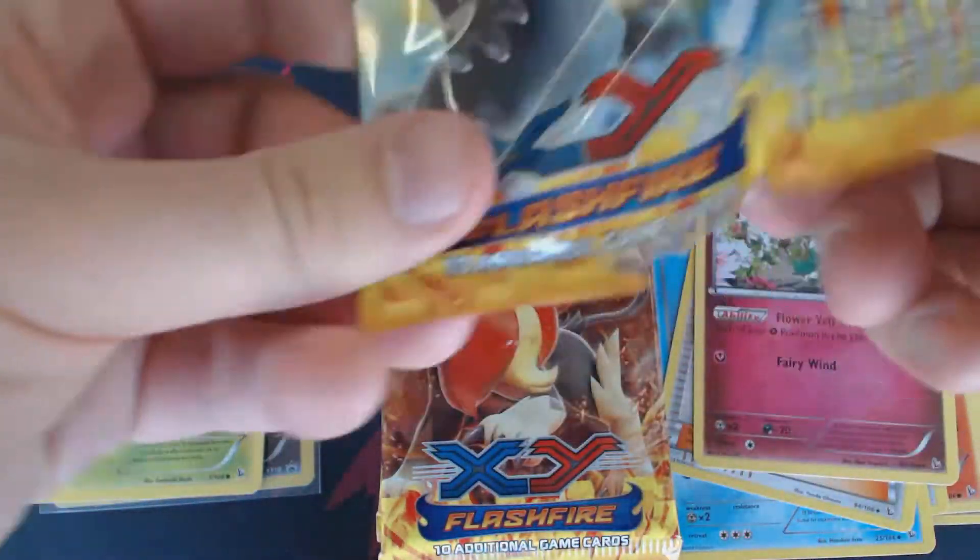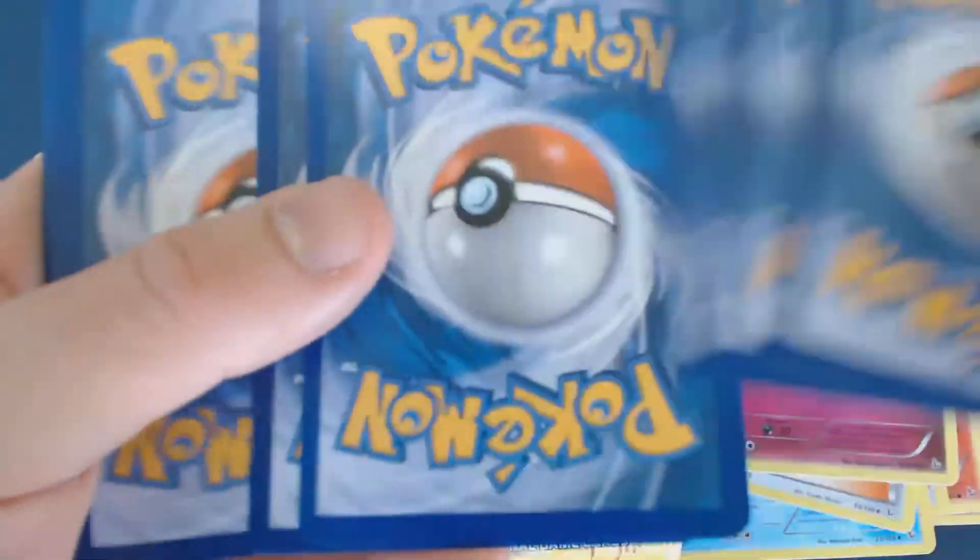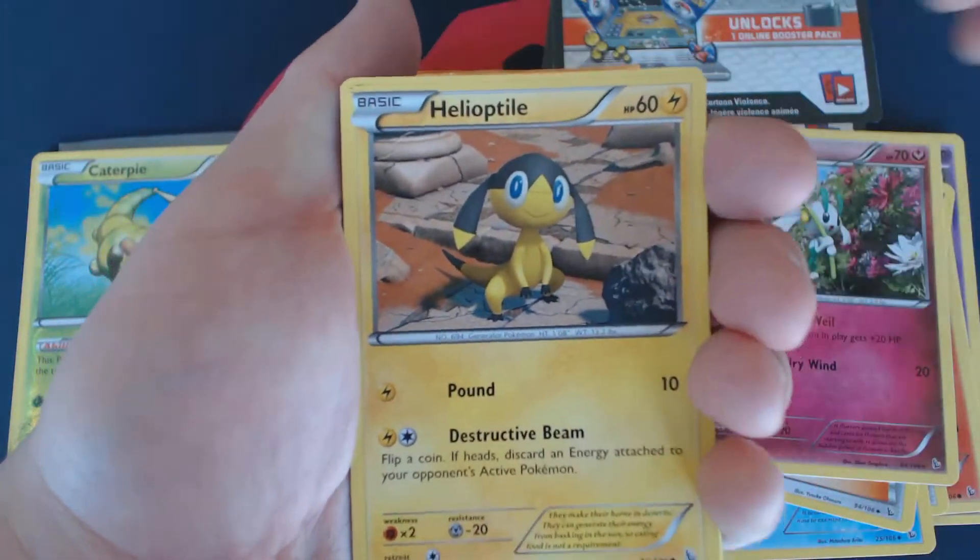Once you're done cracking your booster packs, you will have about 30 minutes to build a 40-card deck, including the basic energies, which are provided by your organizer.